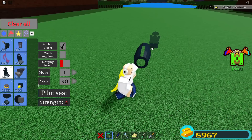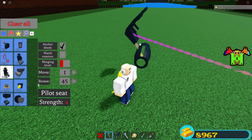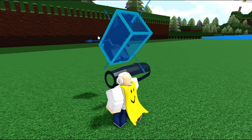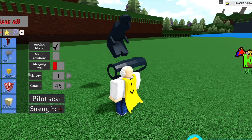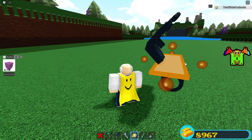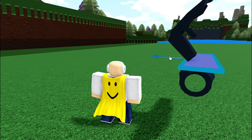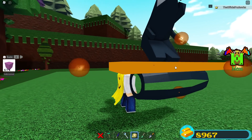Shout out to Lava Floats, because if it wasn't for them I would not know about this — you can actually make your own little hoverboard out of this. It's so sick. If you set your rotate to 45 degrees and take a seat and go like this, it'll make it look like you're standing on it. I want to get this as centered as possible. You can also make it fully transparent, which makes it even cooler. You can make your own flying hoverboard out of this.